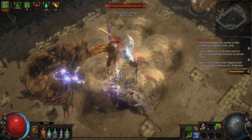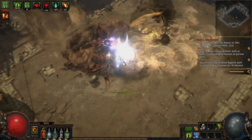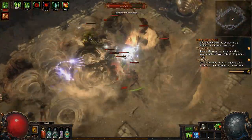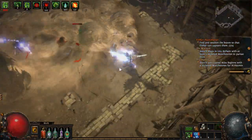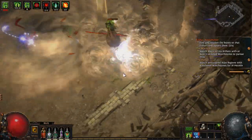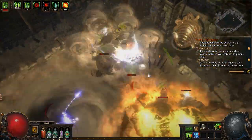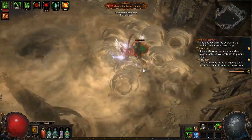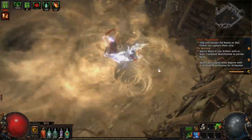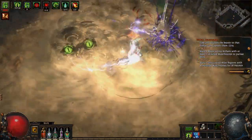Our primary weapon of choice is Disintegrator. Tornado has a low base damage but a very high hit rate, so it benefits a lot from the massive amount of flat added physical damage that Disintegrator gives us. Disintegrator also gives us a respectable amount of non-chaos gained as chaos. Since Tornado is a pure physical spell, it gains a decent amount from that chaos conversion.